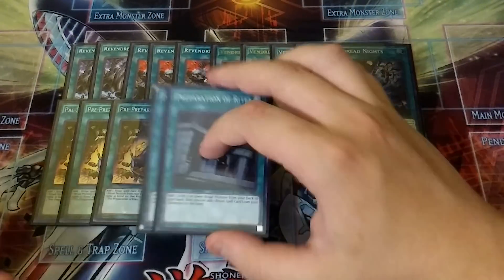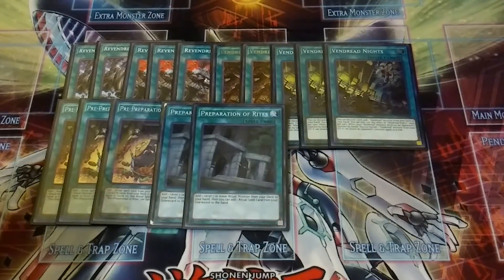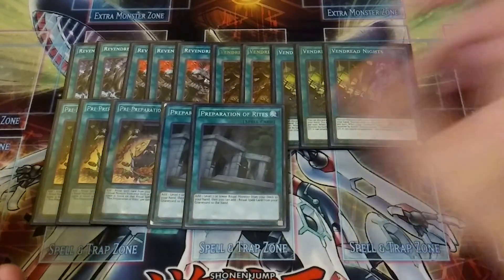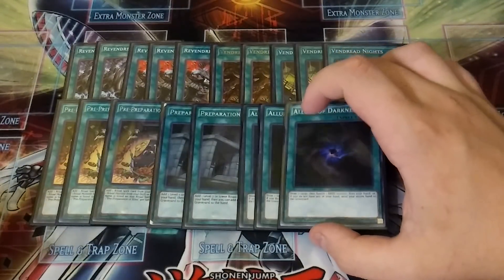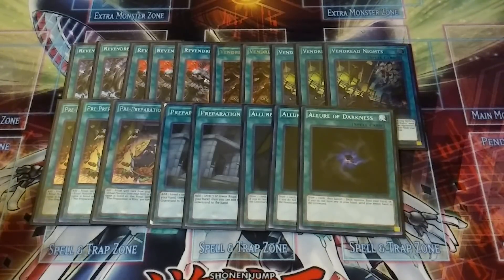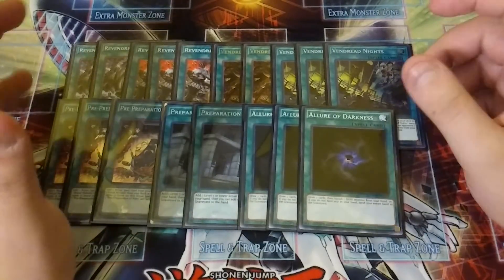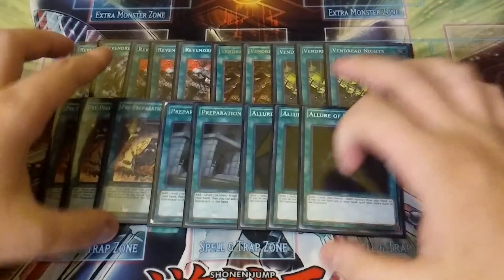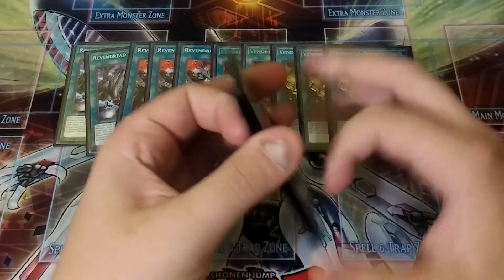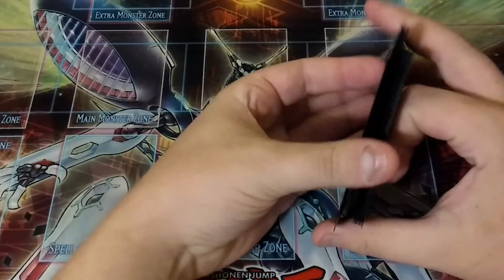I'm only playing two copies of Pre-Prep — you don't need more than two even though it's at three now. And for the last spells, I play three copies of Allure of Darkness because just about everything in the deck besides the Mizukis and Shiranuis are Darks. So that's it for the spells, and I'm playing two traps. These are cards that are really, really neat — you almost auto-win when you get them to work, and it's not hard to get them to go off.